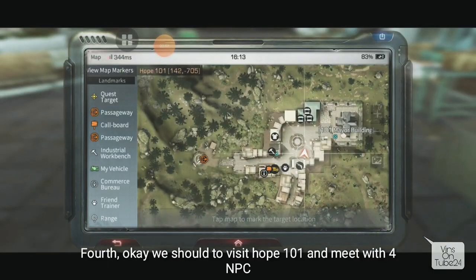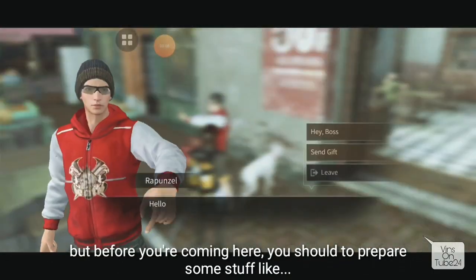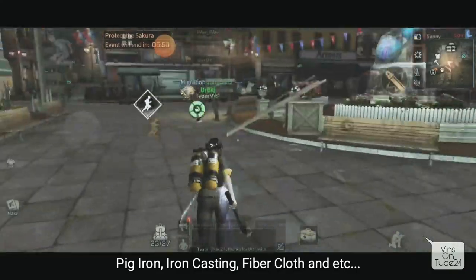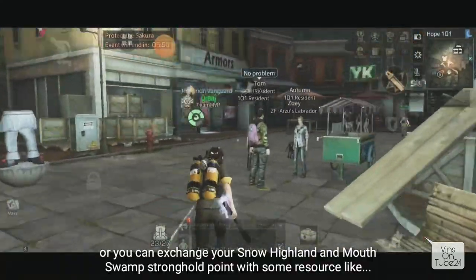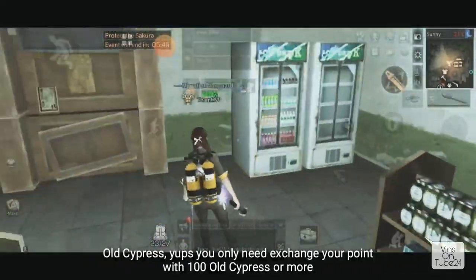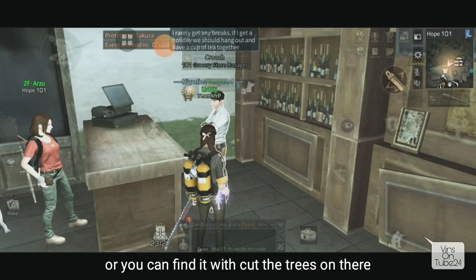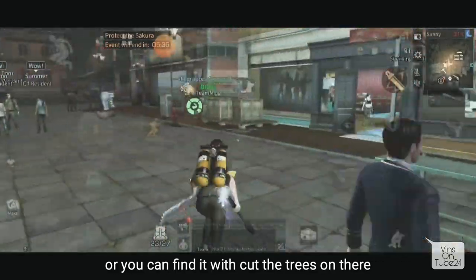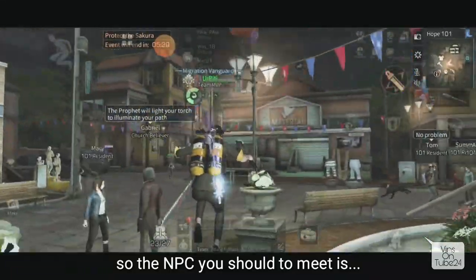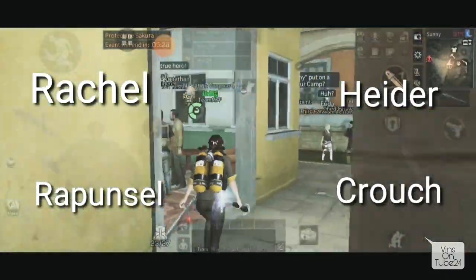Next is Hope 101. What you need to prepare are half-finished goods like pick iron, iron casting, or fiber cloth. Or you can exchange your Stronghold points to the NPC at Snow Island or in Motswam mode - those can be exchanged for Old Seap Rest. You need to bring 100 Old Seap Rest and exchange them to the NPCs here. There are 4 NPCs: Rahel, Rapunzel, Heider, and Crouch.